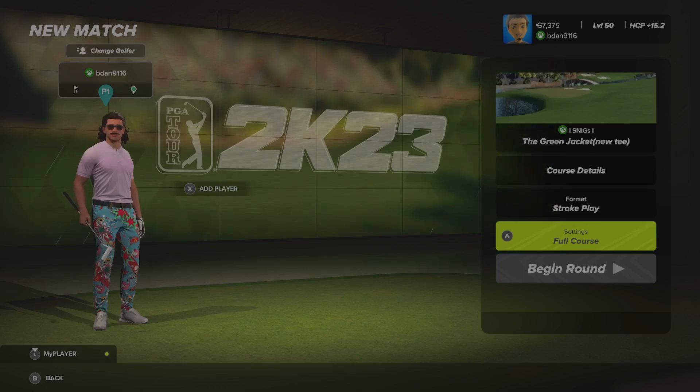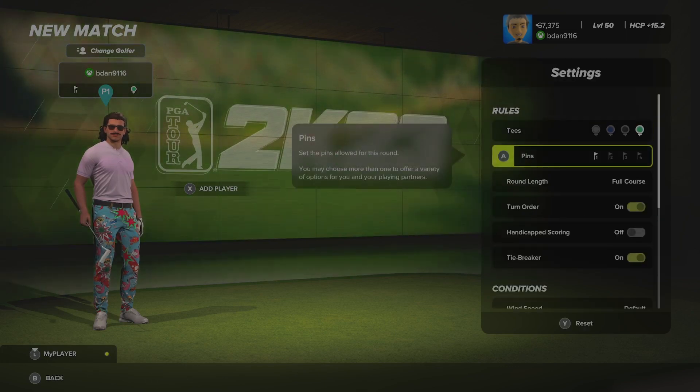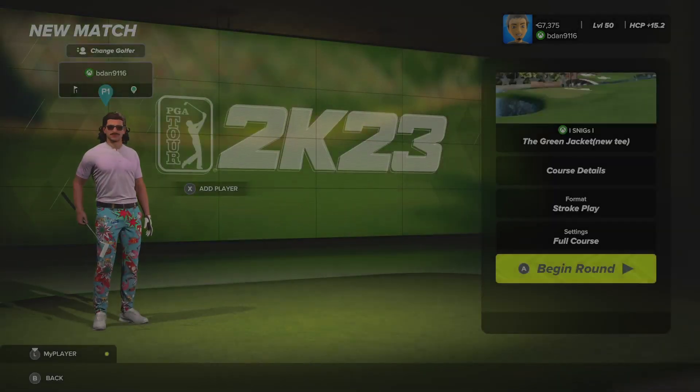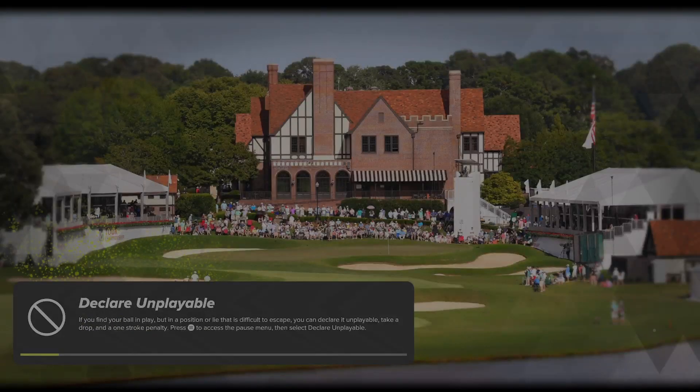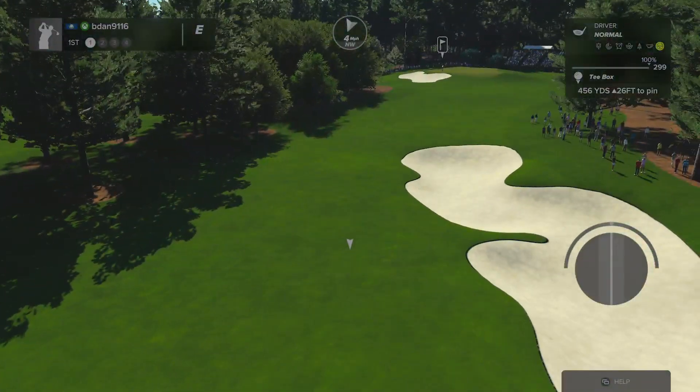Welcome back, today we're going to be playing The Green Jacket by Snigs — it was suggested by Tom Mitchell over on YouTube, so thank you. We're going to play default other than back tees and front pin locations, so it'll play from 7,900 yards, firm and fast. Let's go see how this one is. We've played many of these courses and they're all good. He says this is the best variation.